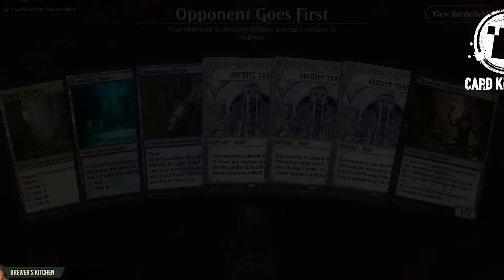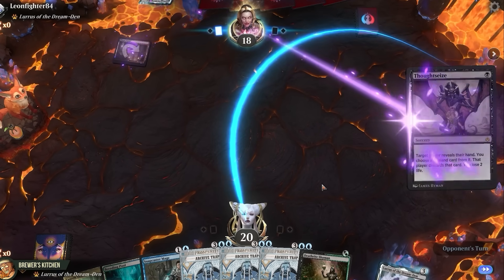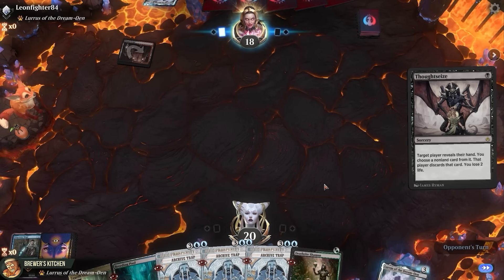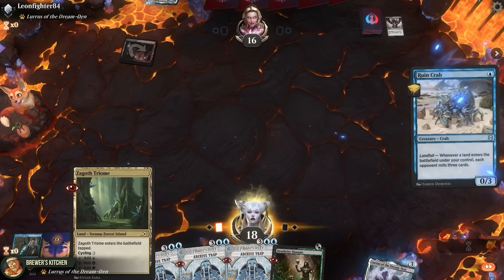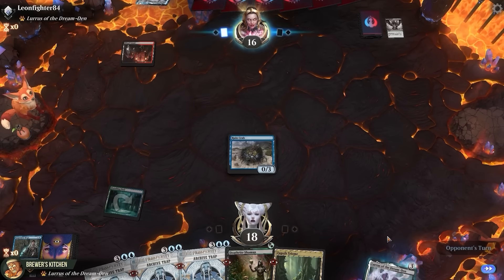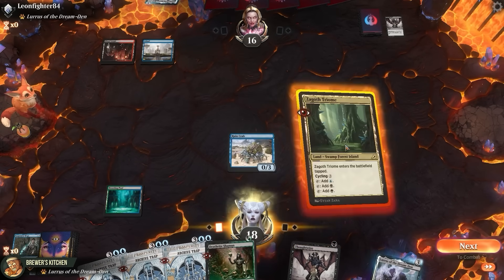Link is in the description. Woah, 3 traps in the opener — that's a good start. Blood Crypt, Thoughtseize... taking the Snapcaster. Shock in a Breeding Pool, play a Ruin Crab to get some milling going. Opponent plays Island and just passes. Let's play a Triome.